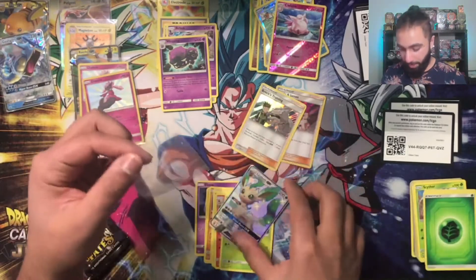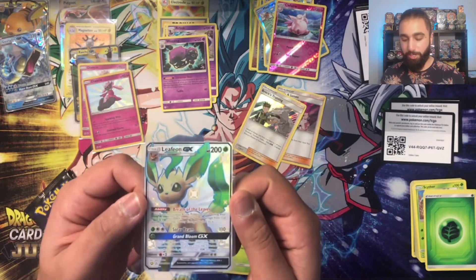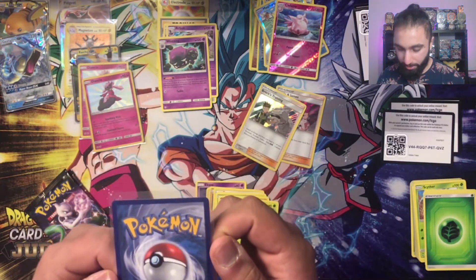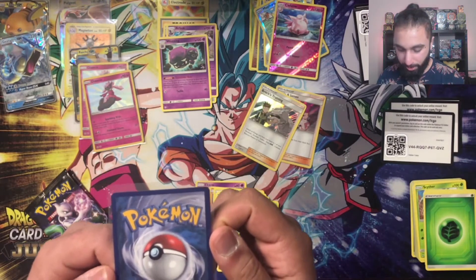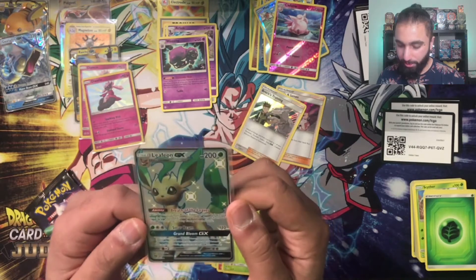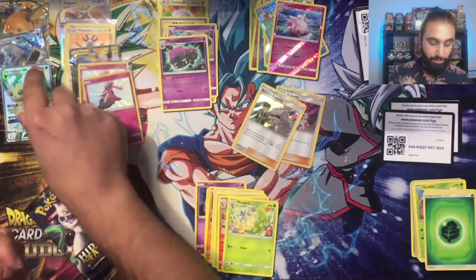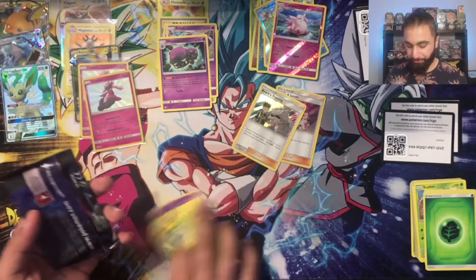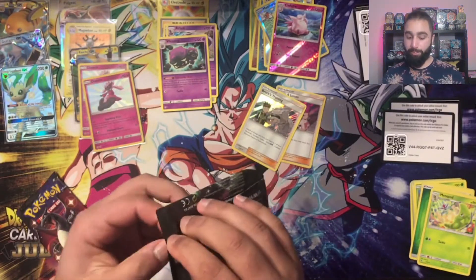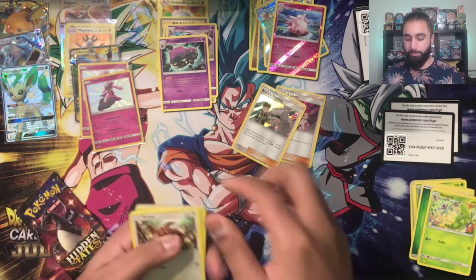Got to put that in a sleeve. I think Umbreon GX is probably the most expensive, and then probably Espeon. But that Leafeon — centering-wise isn't too bad either, might be slightly off on one side. That does seem like something I could get graded. Definitely great. That kind of makes up for having an open pack. So we've got one of the Eeveelutions, which is one of the cards I wanted.